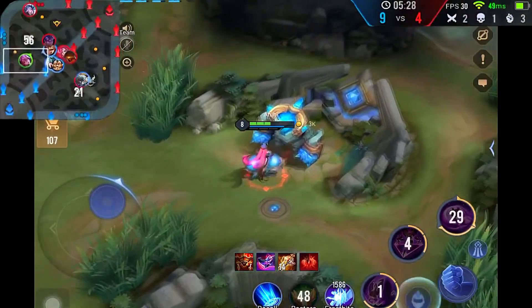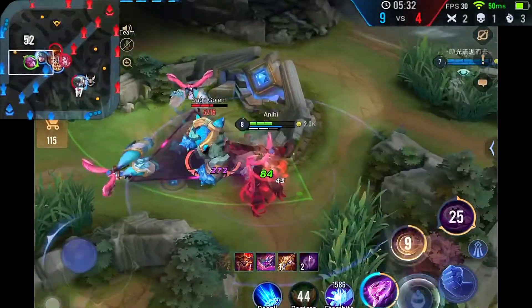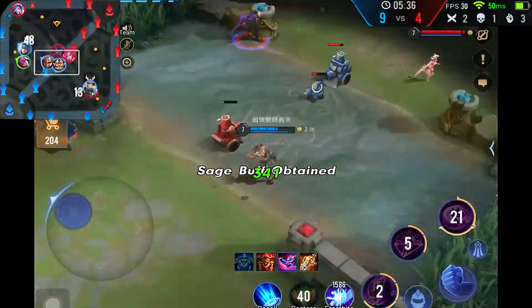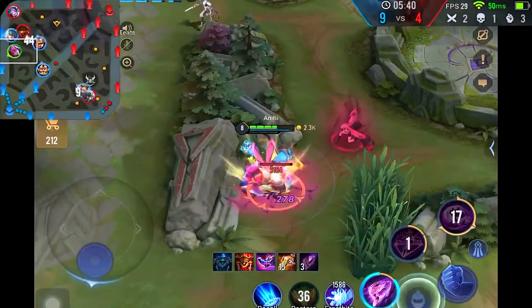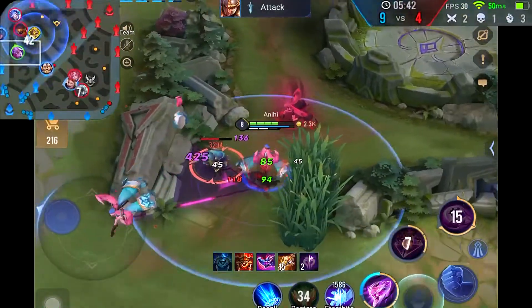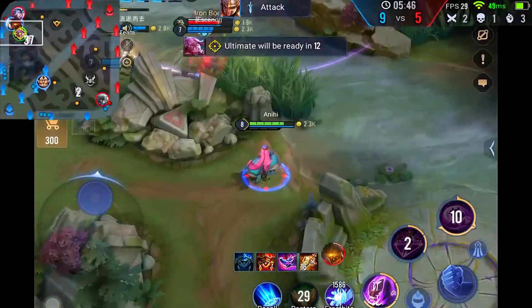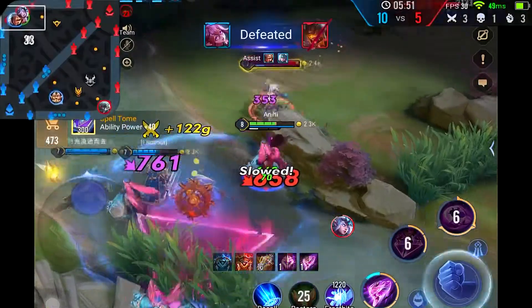Kira as a jungler is one that requires a lot of farm in my opinion, at least in the early game — you're not that strong and you've got to build up your damage to really be useful. However, one saving grace with Kira is you can do these kinds of pokes and not lose on the trades because you have built-in 25 magic life steal as long as you use your abilities.